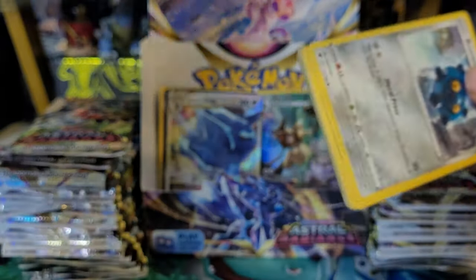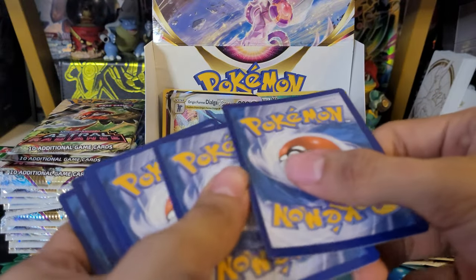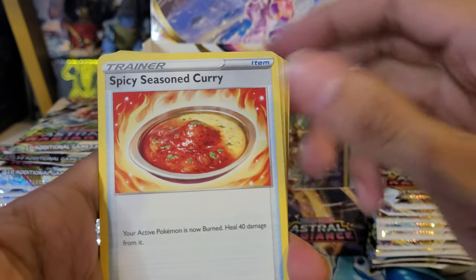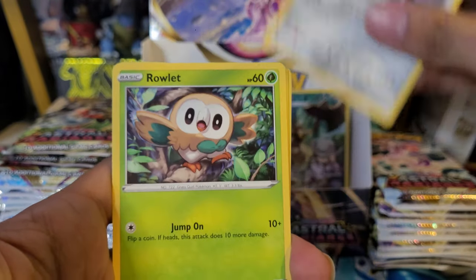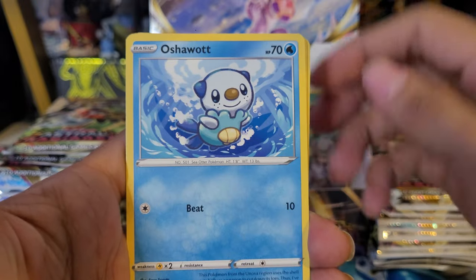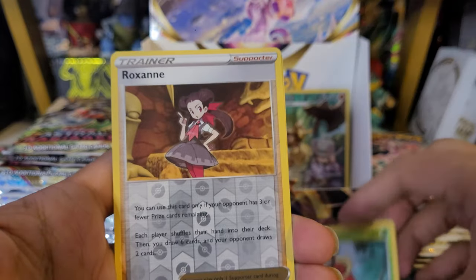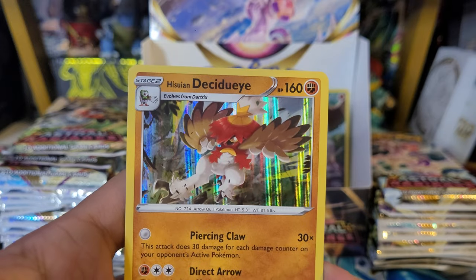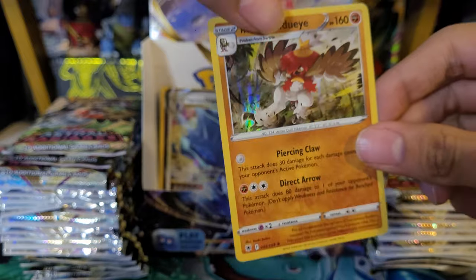Seventh pack: Origin Form Dialga code card, Steel Energy, Curry, Curlia, Turbo, Bronzor, Rowlet, Oshawott, Hoothoot, Cricketot, Roxanne reverse, and a Hisuian Decidueye Holo. That's pretty cool — a hollow. Definitely taking that and adding it to the back.